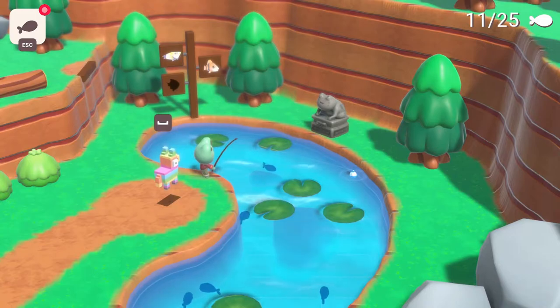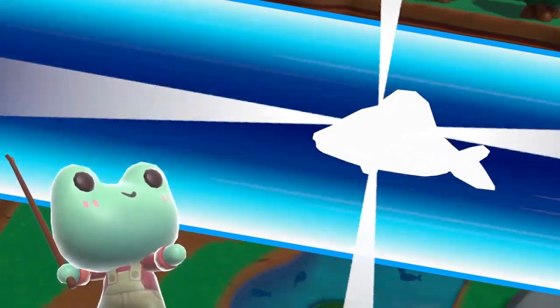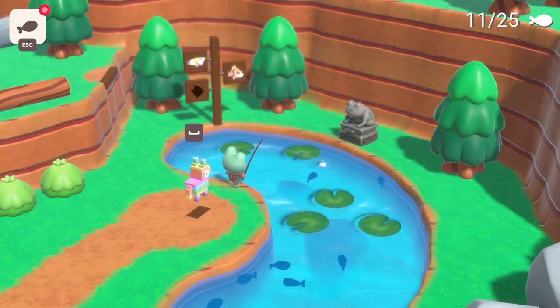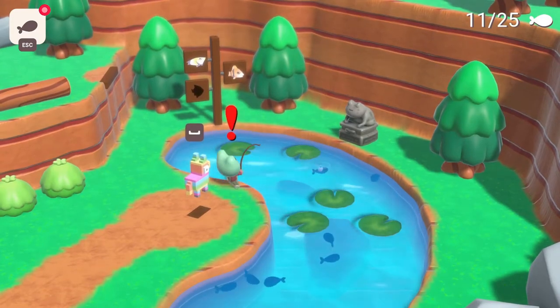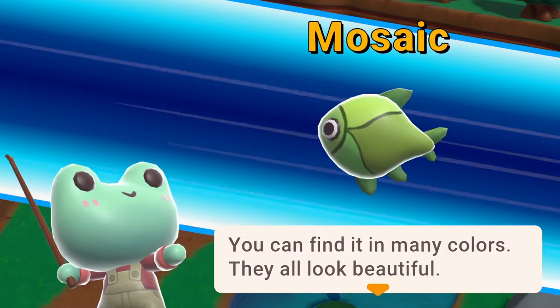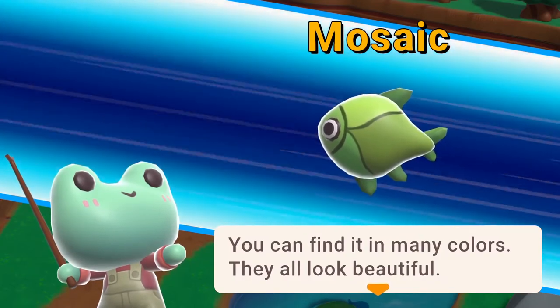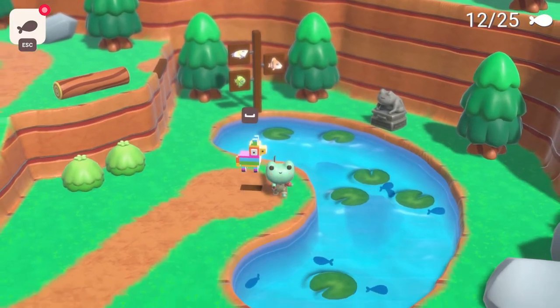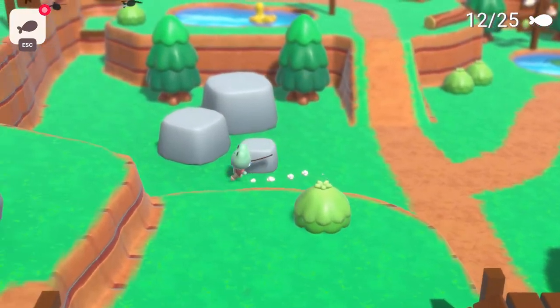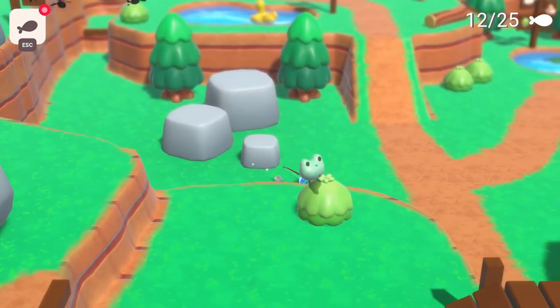Alright, we've got one more fish. A Mosaic: 'You can find it in many colors — they all look beautiful.' I wonder how I catch those birds and stuff. I need to climb up there first. Let's go back to the very beginning and see if there's any more fish in that pond — I'm just kind of backtracking.